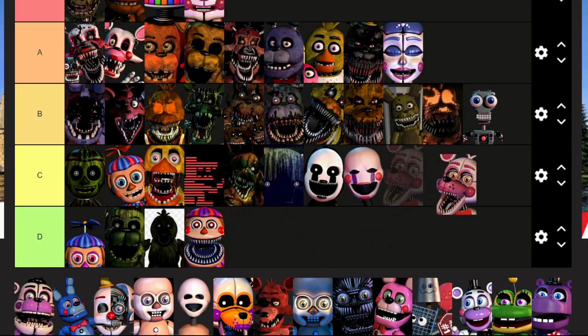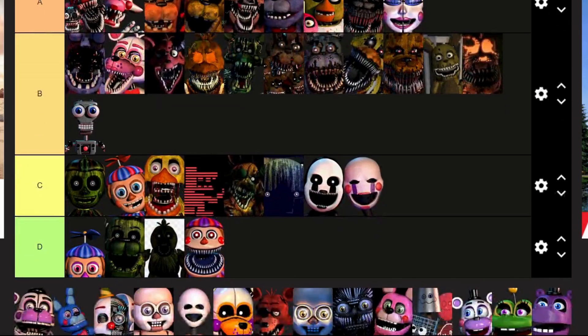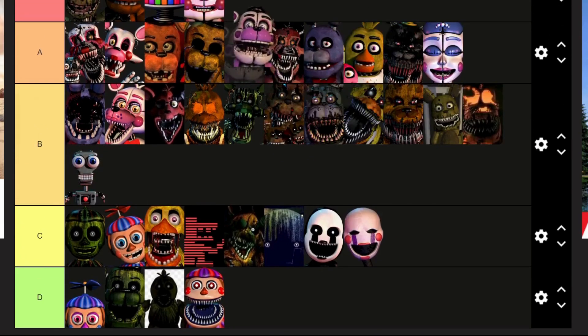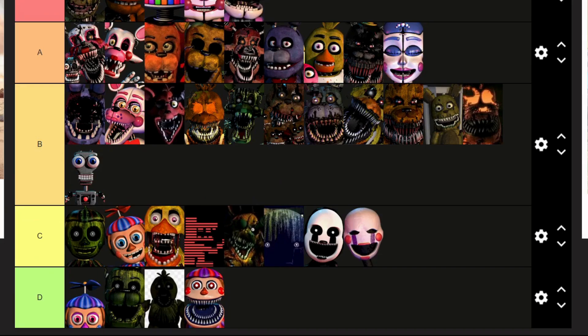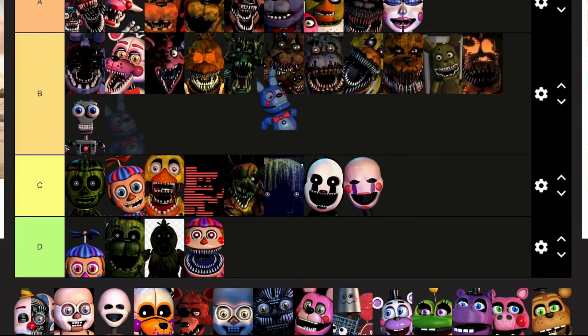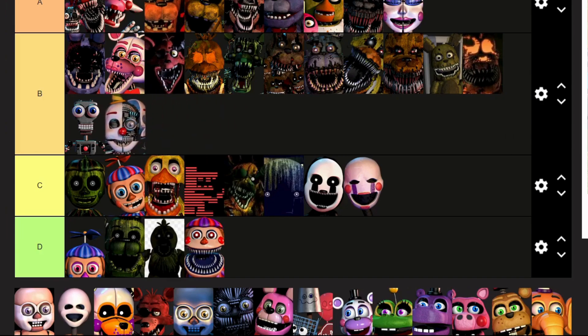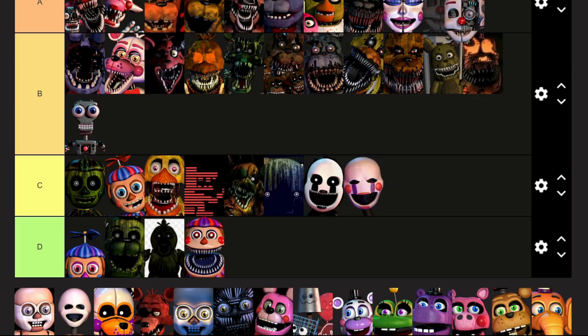Funtime Foxy: I think you're a bit lesser than Ballora, so B. Funtime Freddy: instant S — the guy that voices Funtime Freddy is a god. Bon-Bon, go get him. Ennard: you create one of the single most annoying nights after the fake ending I've ever seen — your night is pain. But you are a cool concept, so you're off with Ballora in A.